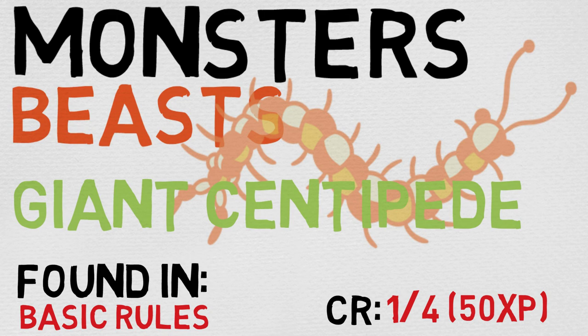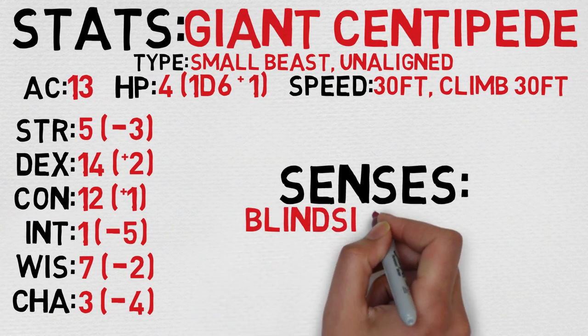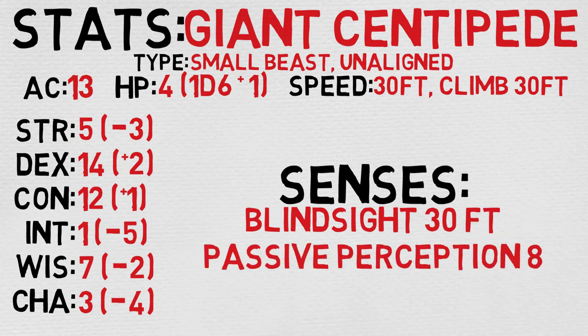As a direct result, it nets you 50 experience points on a kill. Now let's take a quick look at the stats on the Giant Centipede. It is considered to be a small beast that is unaligned, so it's about the size of a halfling, which is pretty terrifying. It has an AC of 13, only 4 hit points, calculated by rolling 1d6 and adding 1, and it has 30 feet of normal movement and an additional 30 feet of climb speed.